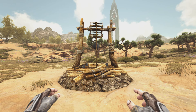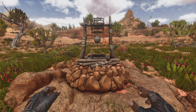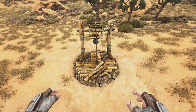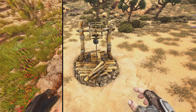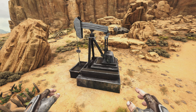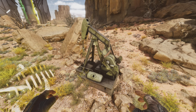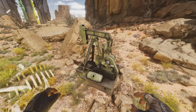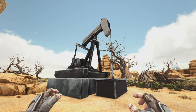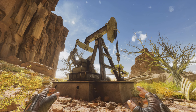Then we have the Desert Well, which had an absolutely huge improvement from the original. The rocks and wood look a lot better, mainly the rocks at the bottom. This is quite the upgrade. After that, we have the Oil Pump. The original doesn't look horrible but could use upgrading. The new one looks a lot more detailed and realistic, with added details on the side like a little oil drum. The other side also shows a lot more detail in the new version.